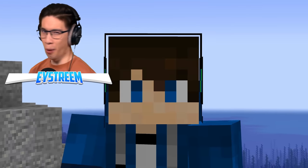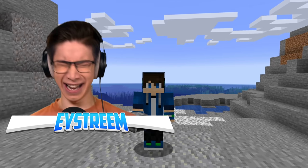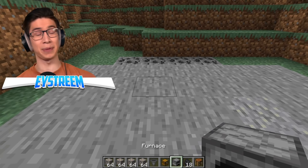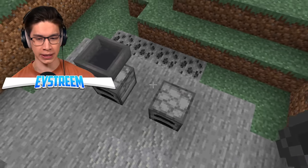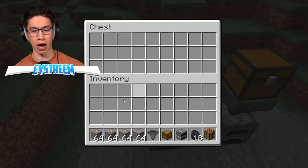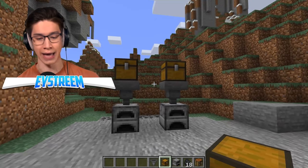There's only one way to test this life hack and that's with an experiment. We're going to place down two furnaces — one for our coal block, one for our regular coal. Hoppers above each of those, chests above each of those.